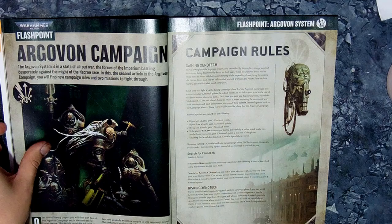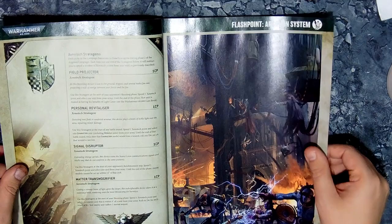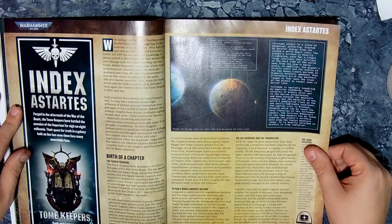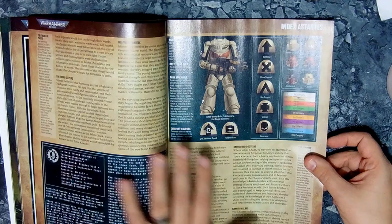Campaign rules include Xenotech rules such as Field Projectors and a Matter Transmogrifier — all stratagems. You've also got Crusade Missions for your narrative campaign. And now we're moving on to the Index Astartes, which covers the Torn Keepers — I keep calling them Law Keepers, but that's not right. You've got the full Index Astartes with all the information about them, plus what's been revealed in other White Dwarfs.